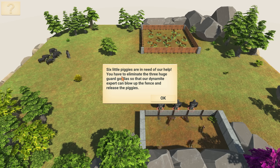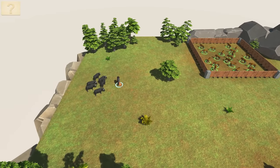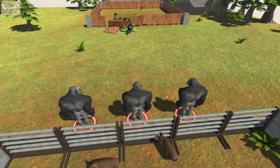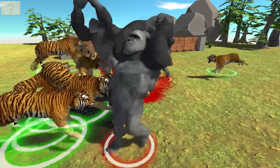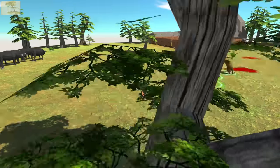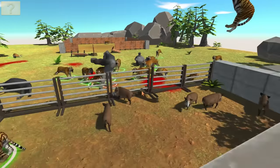Six little piggies are in need of our help! You have to eliminate the three huge guard gorillas so that our dynamite expert can blow up the fence and release the piggies! Beware of the tiger enclosure — if you release them, they will attack and kill everything! So I'm gonna move the monkey back here. Go run, my friend! You just knocked yourself out across a tree! Release the tigers! Now run! Lead them to the monkeys! He did it! Yes, my plan! Look at him go! Oh my god! Tigers, kill him! He just got flung miles away! There's a tiger in there — he's latched onto him! Let the tigers finish him! He didn't know what hit him — he's completely gone!